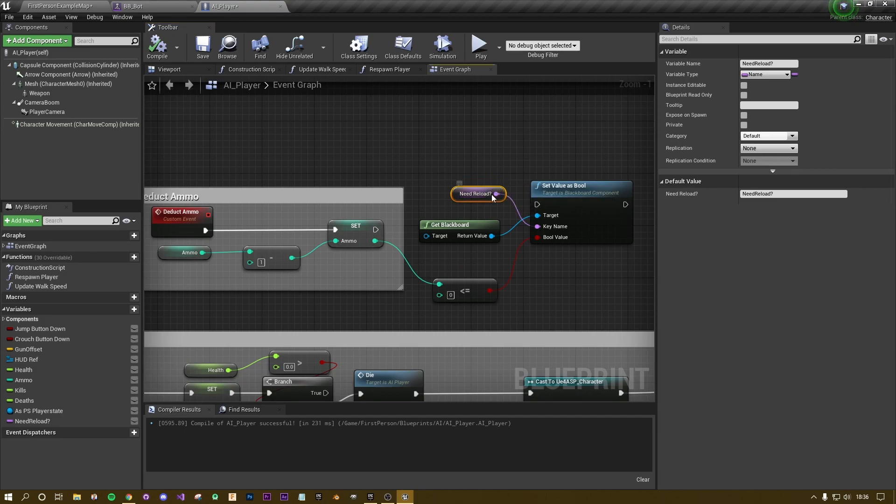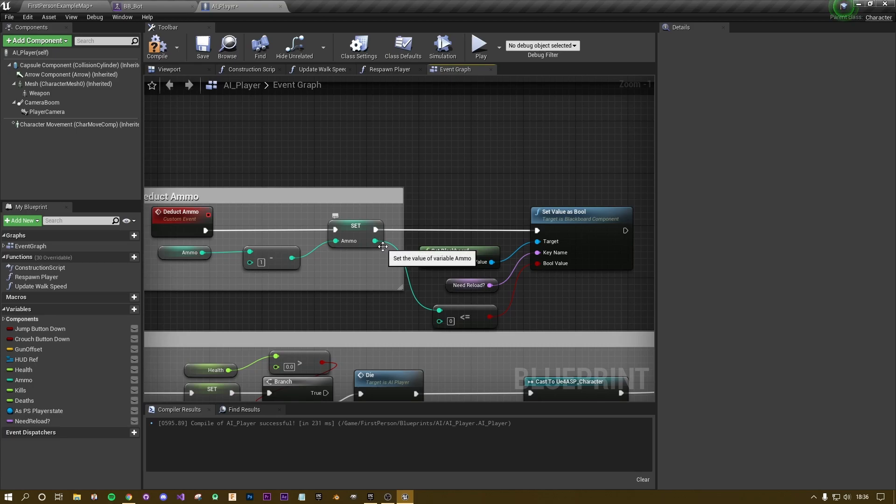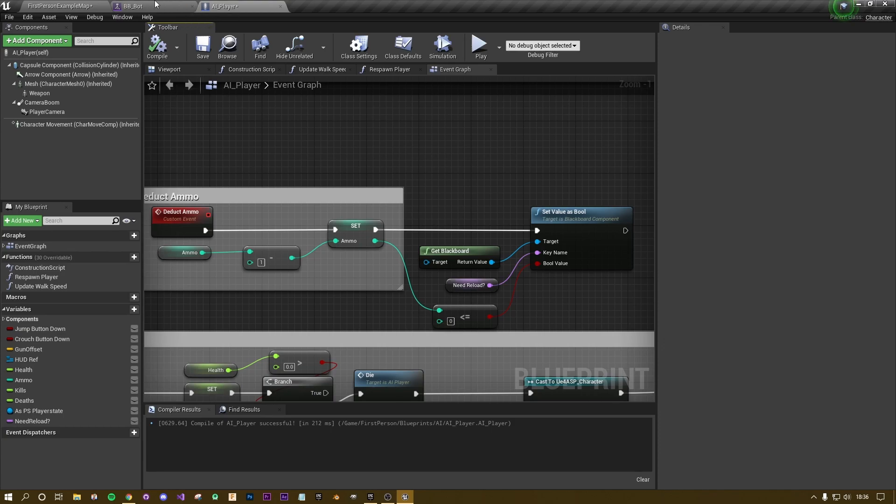Compile again. Now the blackboard key 'Need Reload' is going to be set to true or false depending on whether we have ammo. This happens every time we fire a bullet, which is a good place to put it because you're checking exactly where your ammo is actually changing. Let's go back to the behavior tree.